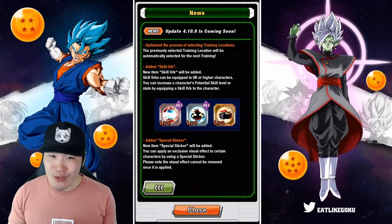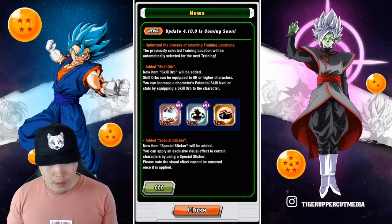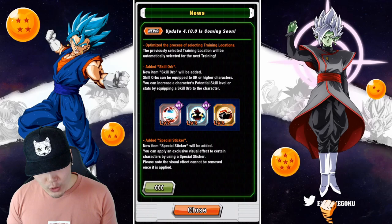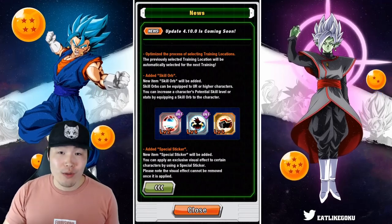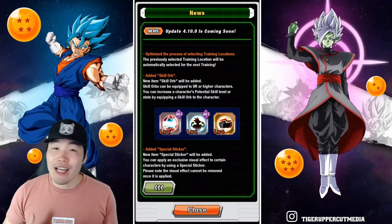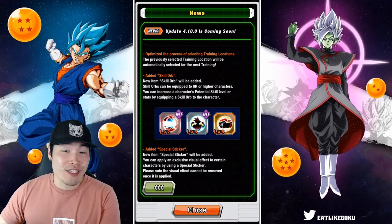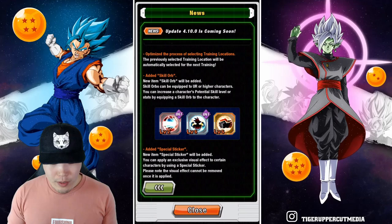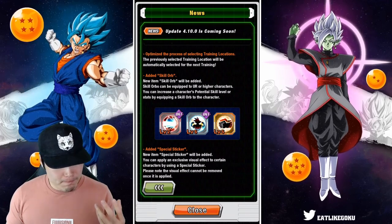There are three different kinds of skill orbs. The bronze one can be equipped by characters that are UR status or higher. The silver one can be equipped by characters that are super attack level 10 or higher. And finally, the gold skill orb is equippable by units that have two or more hidden potential paths unlocked. Of course, for summonable units, you can't really equip the gold one until you've pulled three copies, which is kind of annoying. But for free-to-play units, most people should be able to unlock all the paths and equip all three of them.